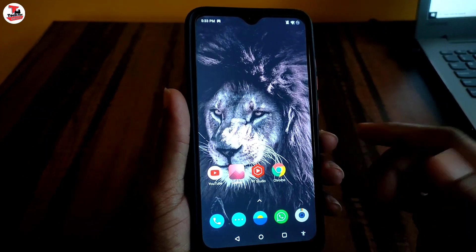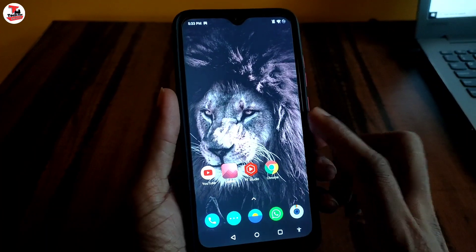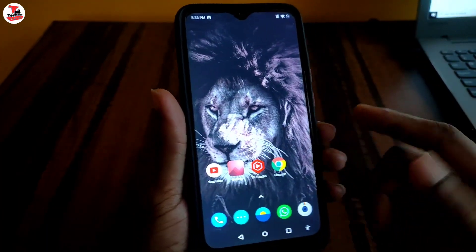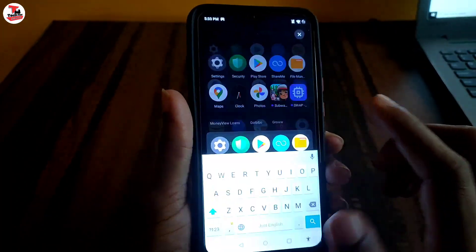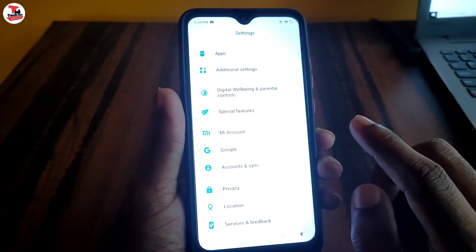If you have a problem with your phone, then you can have a solution. Your phone can increase its RAM. If you need to go from 4GB to 8GB, you add 3GB. For 6GB, you can add 2GB to get 4GB more.